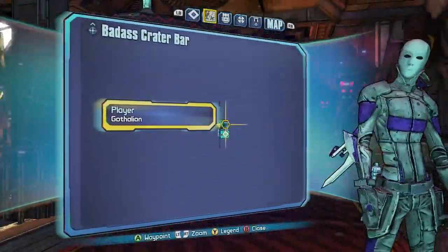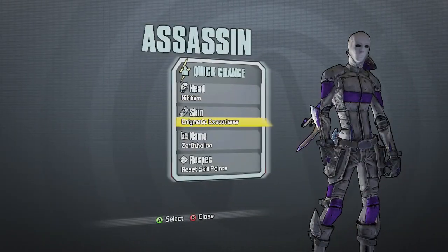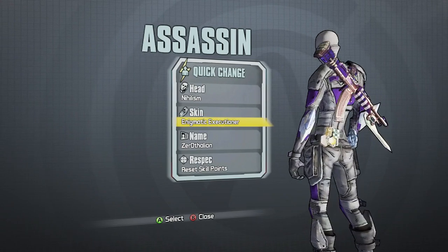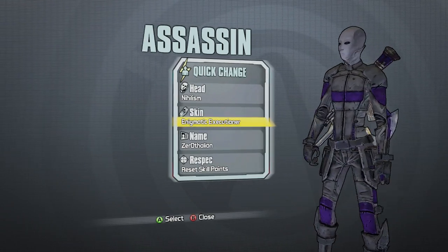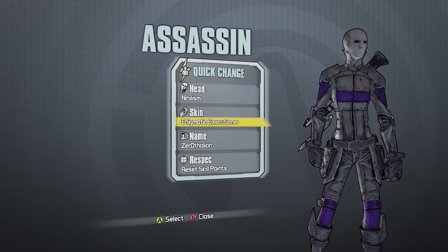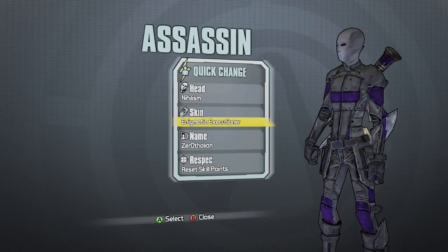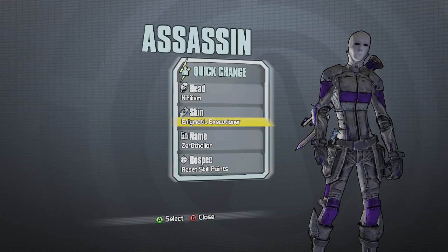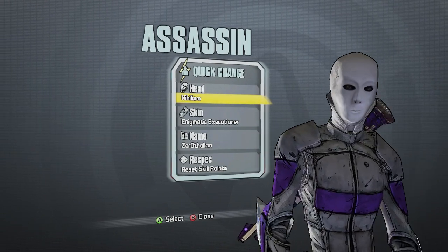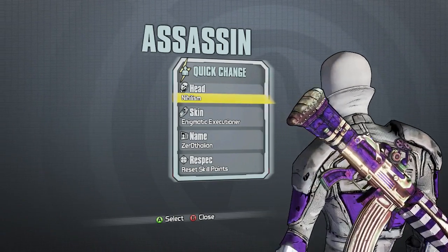The skin I actually use with this is the Enigmatic Executioner because I feel like it goes with my whole color scheme — the purple and white — the best. These skin mods were made by my buddy Dave's Pineapple. A link to his DeviantArt will be in the description below; if you want to go show your support that would be awesome. Here's a closer look at the head — a lot of people say it's creepy, I think it is awesome.